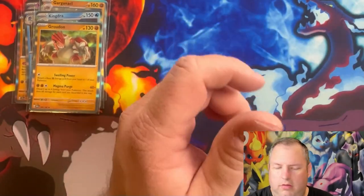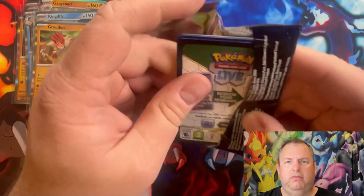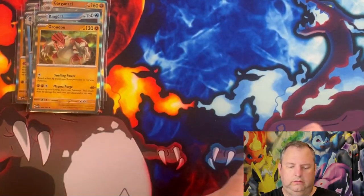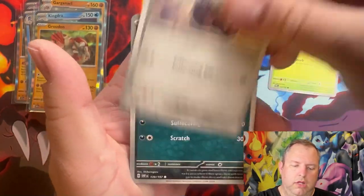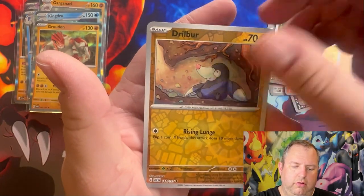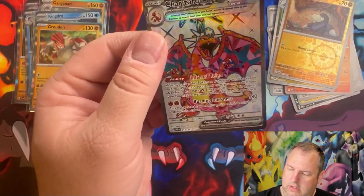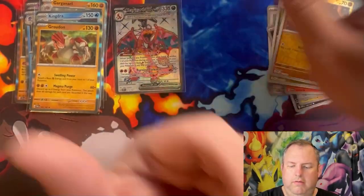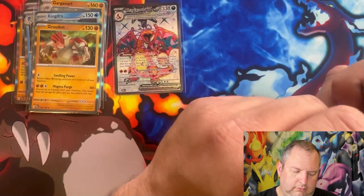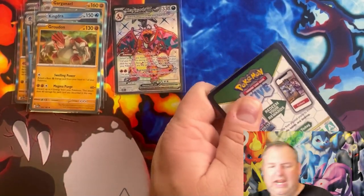On to our Obsidian Flames packs — so far we've had no special illustration rares or EX cards. Maybe Obsidian Flames will be our saving grace. First pack: Smoliv, Varoom, Salandit, electric Skarmory, Wugtrio, Darmanitan, a reverse holo Altaria, a reverse holo Drillbur — and oh, there we go! That's one of the Charizard EXes I'm hunting — it's the silver Charizard EX! One down, two to go. Very first pack — not too shabby!